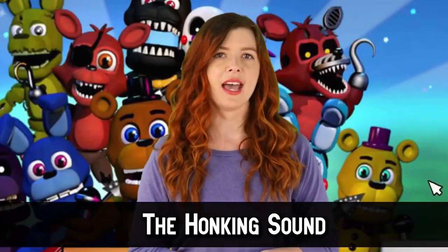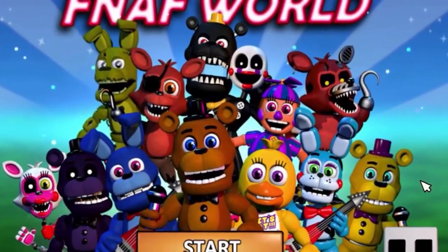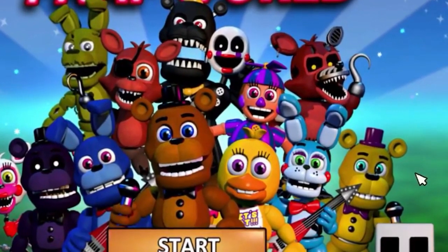Throughout the FNAF game franchise there have been little easter eggs that allow you to create a honking sound, usually by clicking on something. In the first game this happens when clicking on the poster. In the fourth game, when you click on the plushie on the bed. In FNAF World, the nose honk sound exists and you can find it when clicking Freddy's nose on the title screen. It also kind of sounds like one of those party favor blowers.